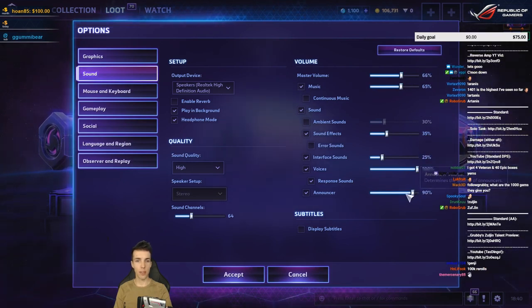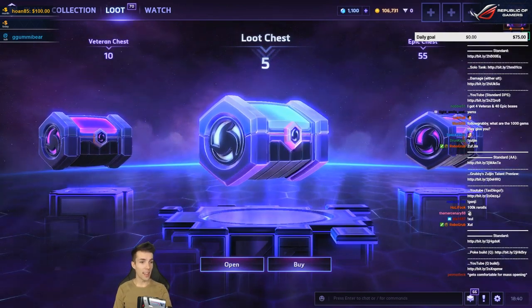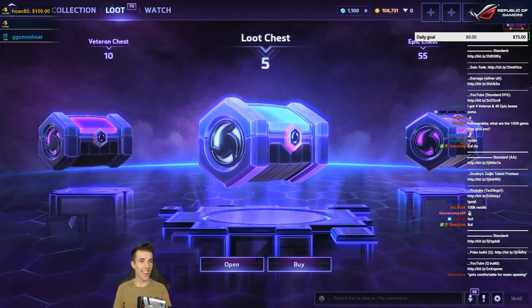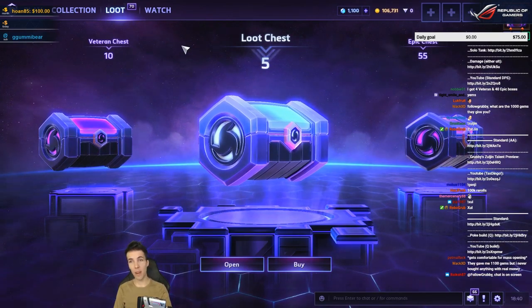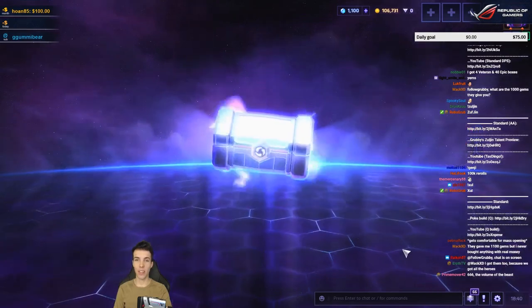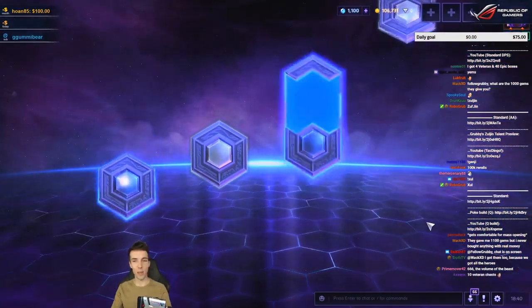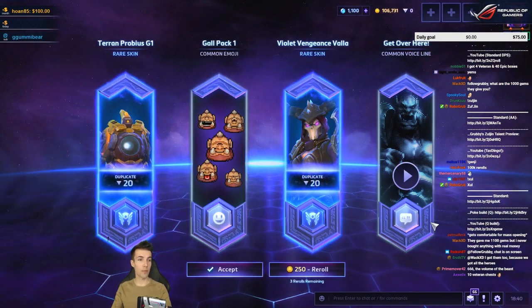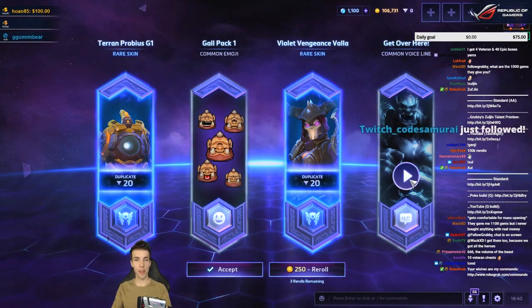What I'm hoping for is to get some nice and sweet announcer packs. I want to get the Lily one, I want to get Nazeebo, and I want to get it all. So let's see what we get. We start with a lucha's standard two rares — that's sub-optimal. Four commons is the bare minimum.